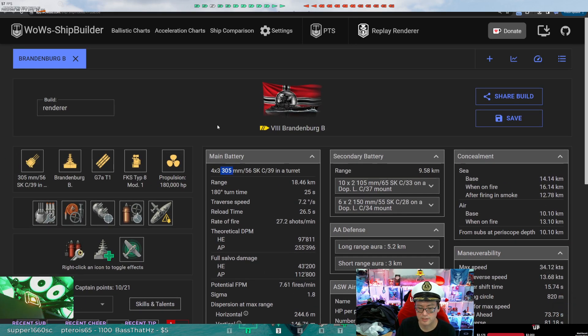What Wargaming likes to do is take German battleships and down-tier the main guns. These are 305mm guns, whereas a Bismarck, for example, is 380mm. That does have an impact on AP pen and overmatch. So Brandenburg is great when she's top-tier, but when she's bottom-tier or even middle-tier, you often want to spam HE more than anything else.